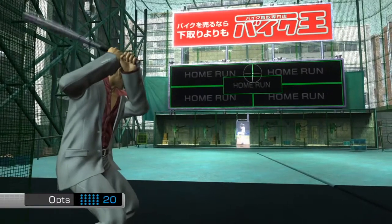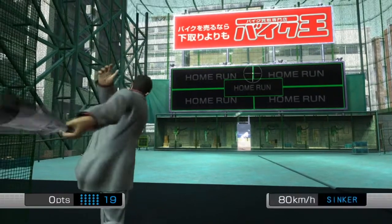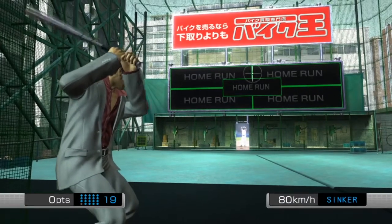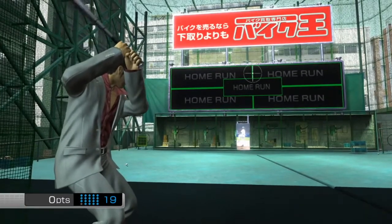Essentially all you have to do is hit between the two home run signs. I think you can do this on the easy course. Just aim in between the two, hit the pole and it should ping straight into there.